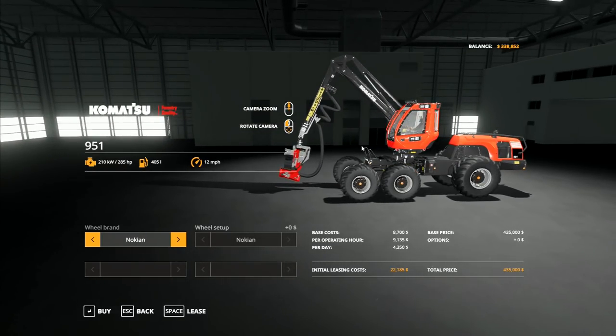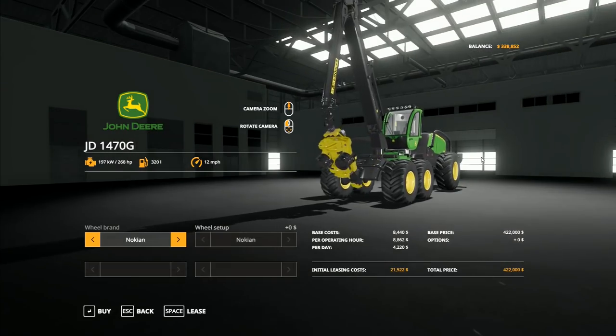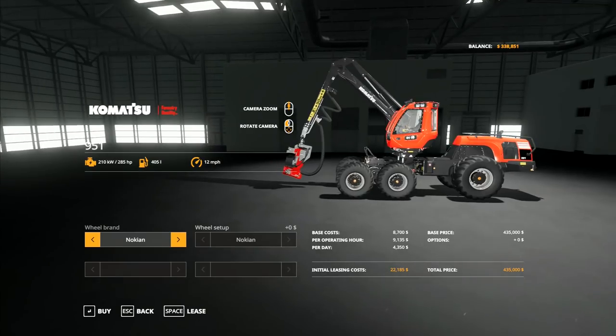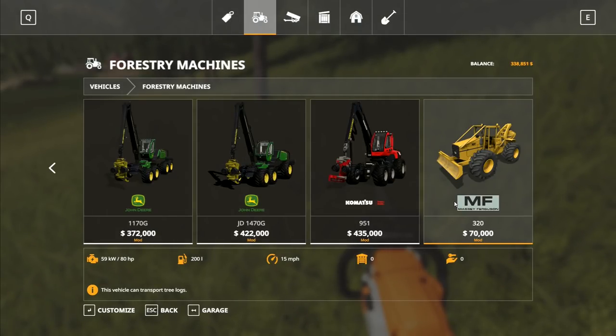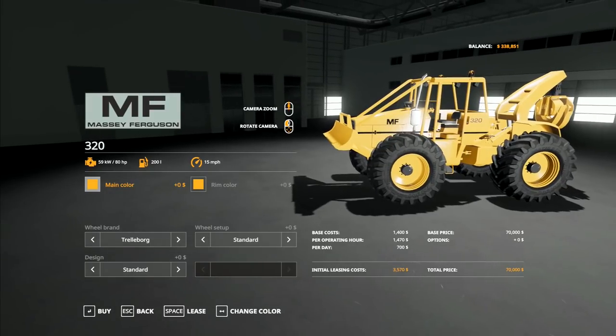Then you've got the Komatsu 951 here, which if you look at the two of them, it's pretty much almost a reskin. They are slightly different. But again, the price is so close - $435,000 there to $440,000. I just don't think it's worth it. I did get that one just to take a quick look at it, but honestly I don't think it's worth getting that one.